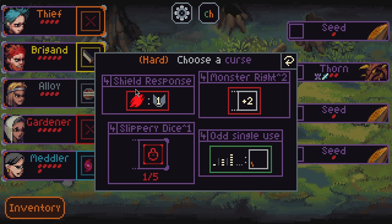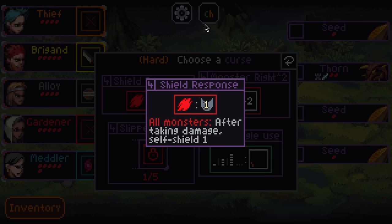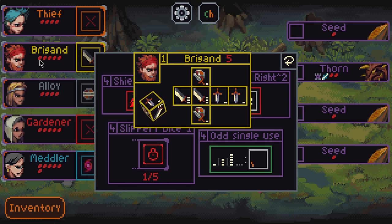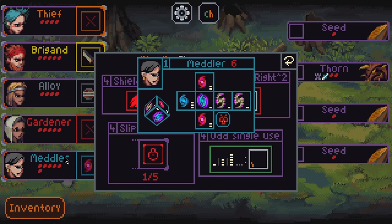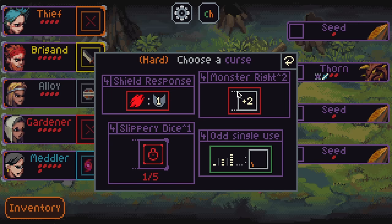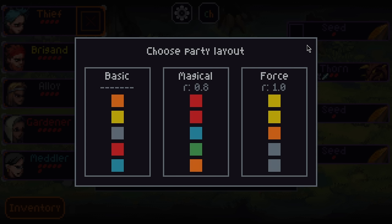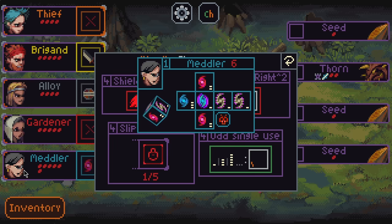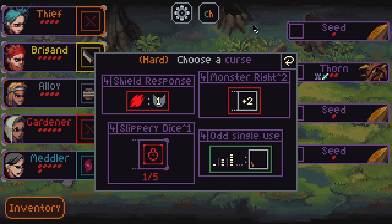We've got some new curses to talk about. Shield Response is an actual hell no — I think this curse is unpickable. I'm shocked it got moved down to four. It used to be a five-point curse so you'd never see it on Hard. This curse is so bad: you hit a monster for two, it shields for one, so burst is just half effective. Monster Right is okay; odd single use is a little strange but Monster Right is pretty free comparatively.